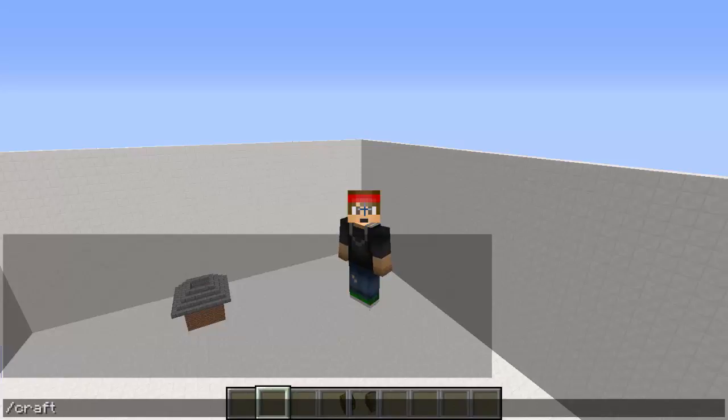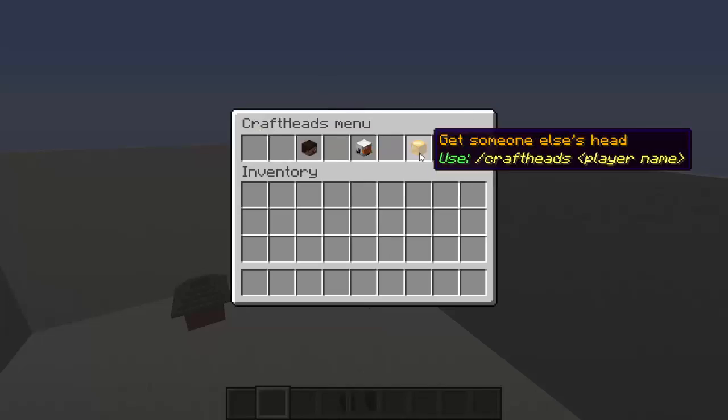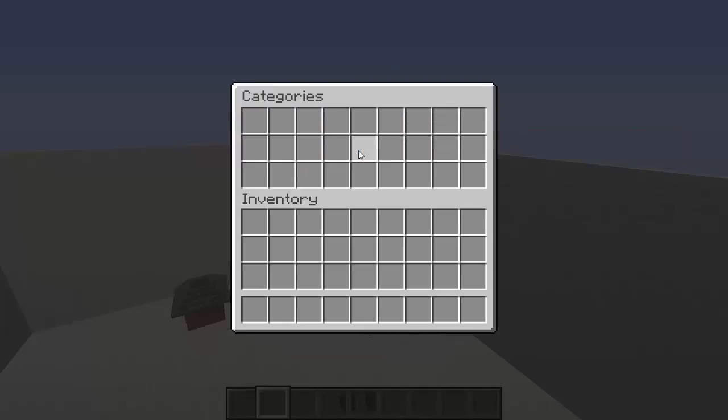What you have to do is type the command /craftheads and that'll open up the GUI. You can get your own head, you can get someone else's head, or you can go into the categories.